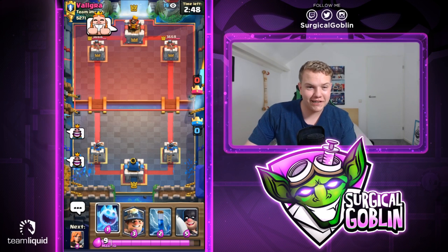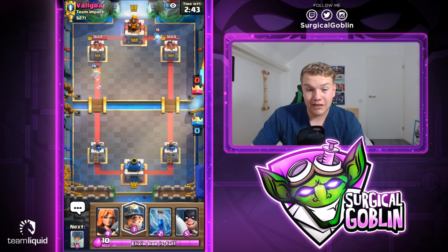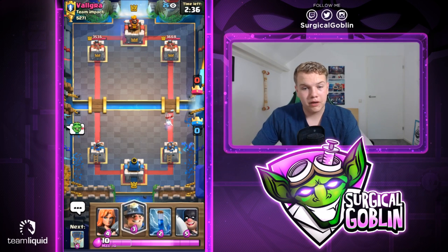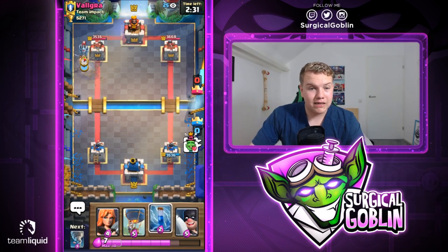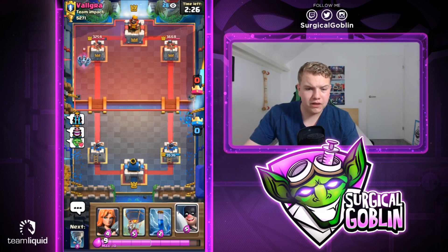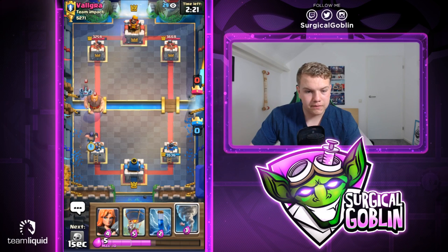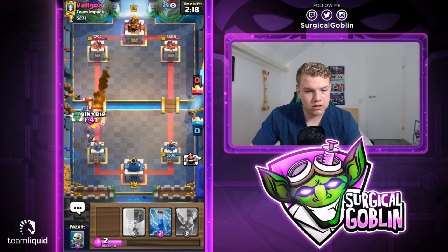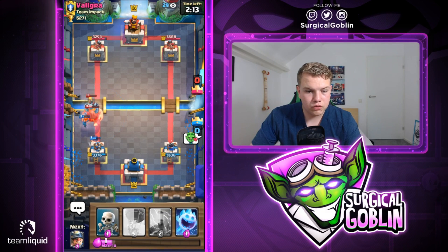Let's start off with ice spirit at the bridge and see what he drops. He goes with ice spirit in the back — ice spirit is in a lot of decks as a cycle card. Thinking maybe log bait or a hog rider deck. Let's go with miner. He uses the mega minion — now I'm thinking more like a giant deck. There's the giant! Let's go with executioner. Looks like he does go with his fireball. I'll go with valkyrie and then tornado — he almost kills the valkyrie but she actually survived.